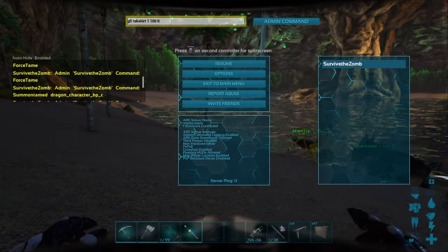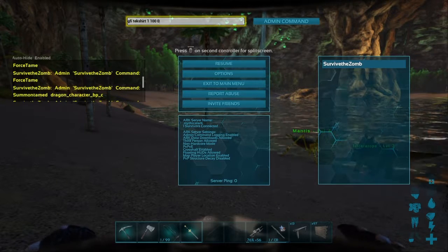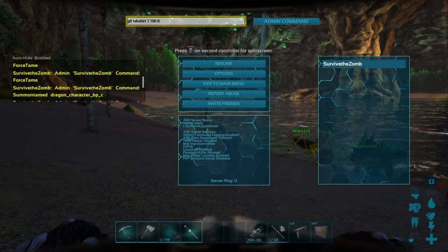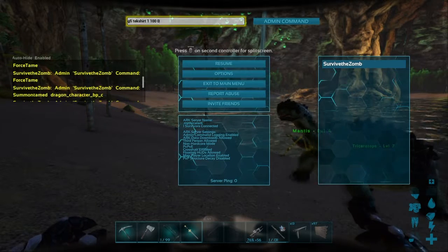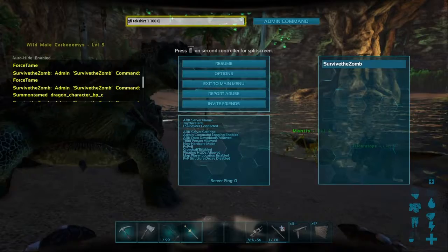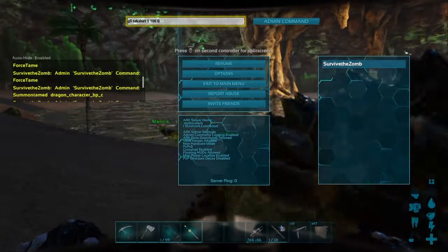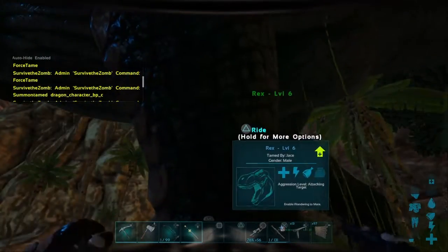For that Rex we just found — for tech saddles it's a little different. You're going to type 'RexSaddle_Tek' — no space between Rex and Saddle — then space, '1 1 0'. So the full command is 'GFI RexSaddle_Tek 1 1 0'. Boom — Rex tech saddle. Tech saddles you don't have to have the tekgram just to fire the lasers.